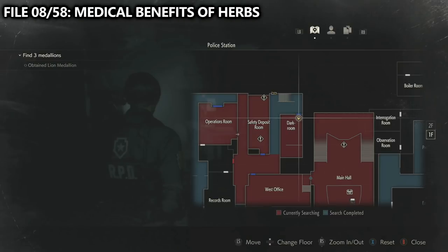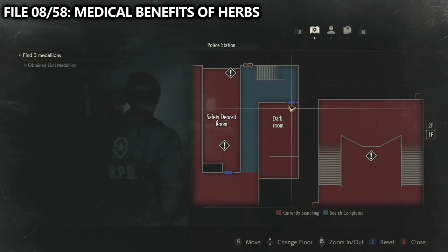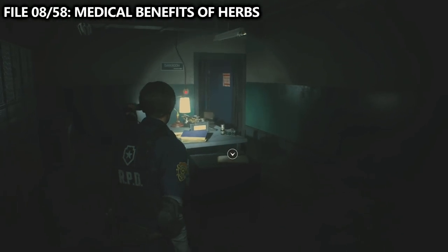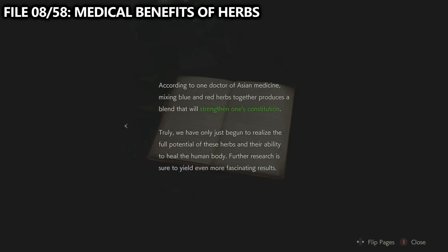We then work our way towards the staircase, but before going upstairs, we can go to a side room called the dark room. In here you can save, but you can also find a file directly in front of you for the medical benefits of herbs. This is a crafting tutorial explaining how the healing system works.